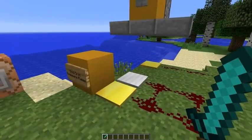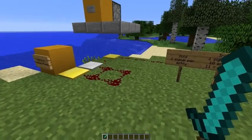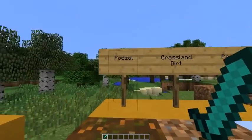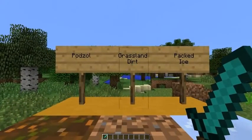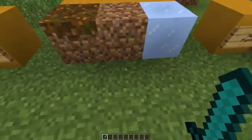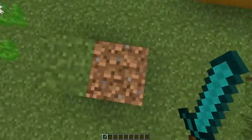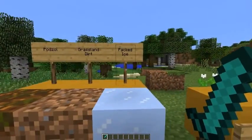I like the idea behind the pressure plates, it's about 50/50 for me. Let's move on to new blocks. We got three new ones. First is podzol — it's like grassland dirt, grass does not spread onto it. I've had some here for a while and as you can see no grass has grown on it at all.